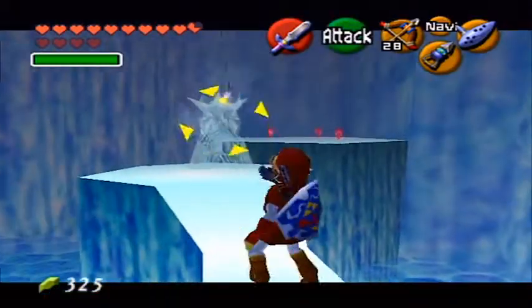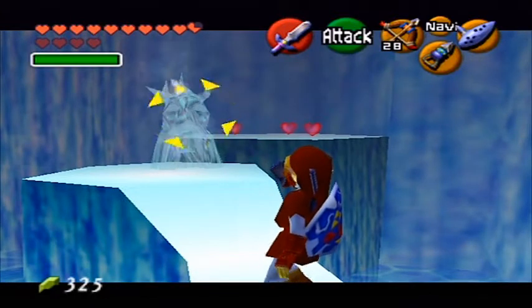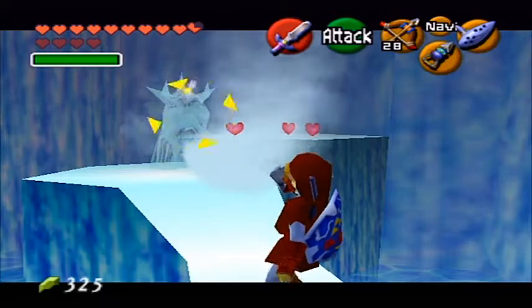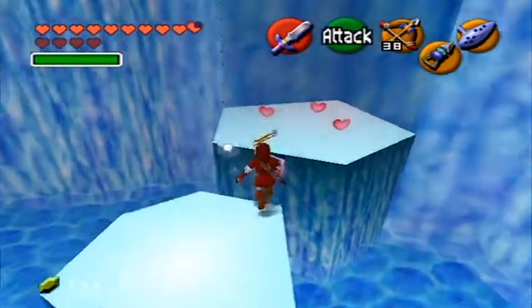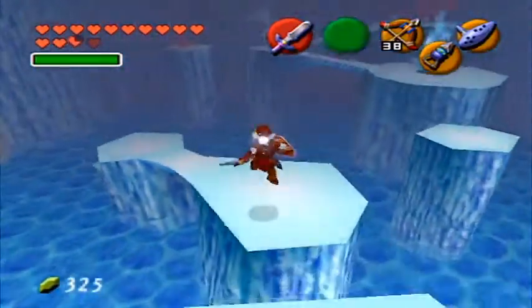One thing you can do with the Freezards is you can actually hookshot to them, because they're so heavy and they're stuck in place. So after they breathe their frost breath, you're going to want to hookshot to them and then you can start slashing them.